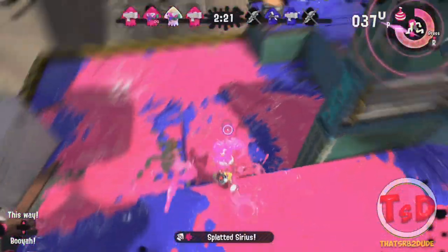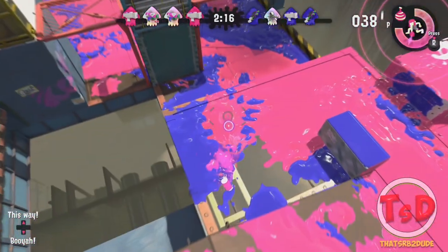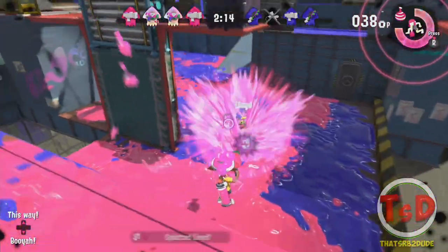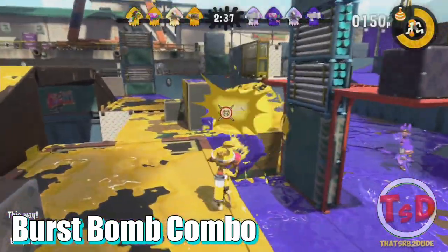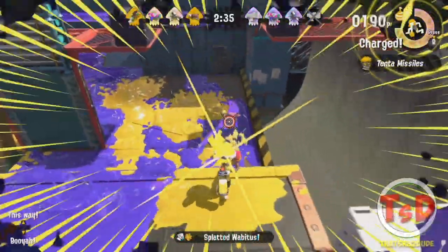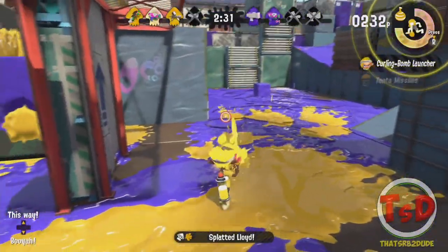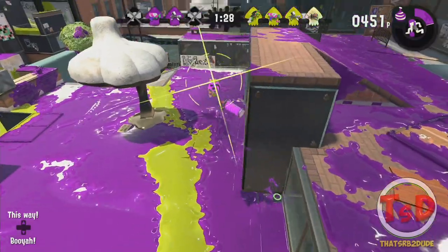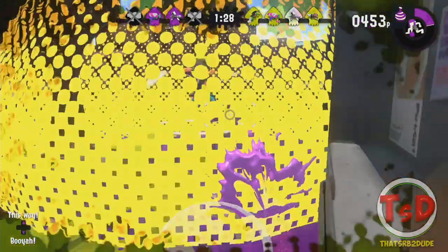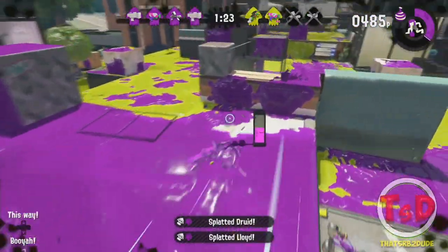Going into the subs and specials — with the regular Splattershot you have a burst bomb. Having the burst bomb is very helpful because you can perform the burst bomb combo. If you throw a burst bomb directly at an opponent, it will do 60 damage. Knowing the Splattershot outputs 35.0 damage per shot, if somebody has walked into your ink and you throw a burst bomb and shoot them, you only need to land one pellet to take them out.